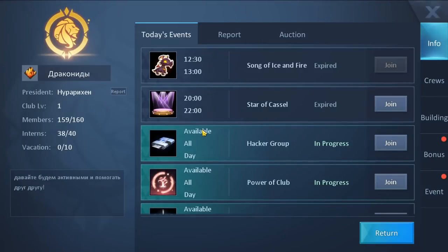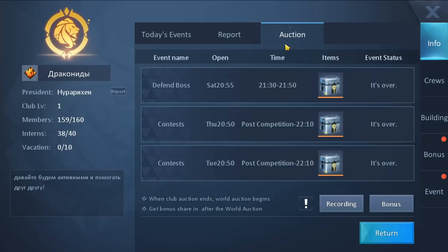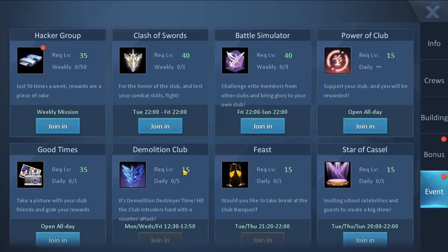Next up, let's talk about clubs. Clubs contain a lot in Dragon Raja and are very important. As you can see here, we have today's events, a member count of 160 — the max is around 250 — the report card, auction, crews, buildings you need to upgrade, and bonus salary options. Down here we have all the events available. Completing one event can get you a rare item which is sold and the money split among participants, along with XP, currency, and buffs.